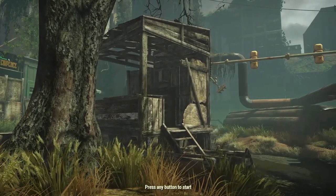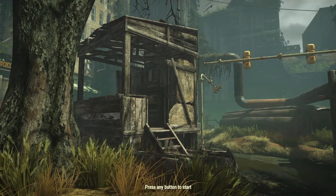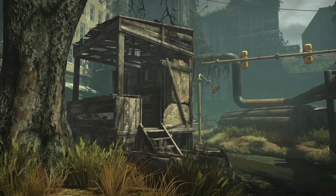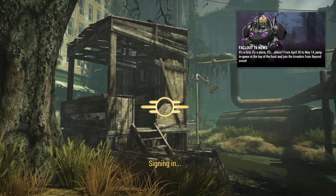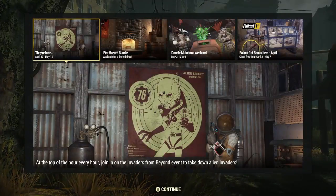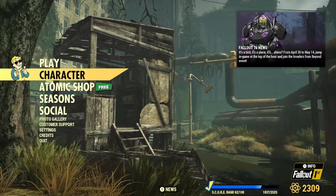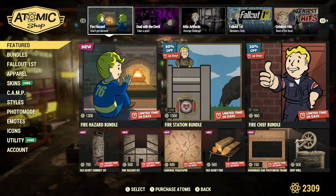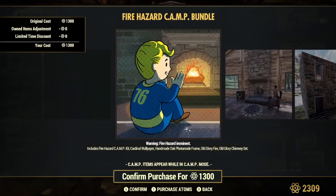I'm back, my game's updated, I'm in game. We just finished. I got the plan for the prime minigun barrel — the barrel for a minigun. That's really cool. Let's check and see what is in the shop.